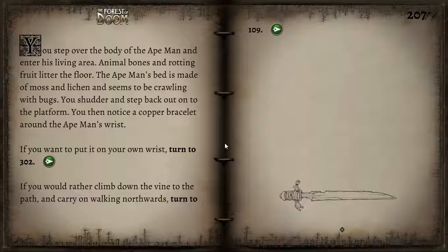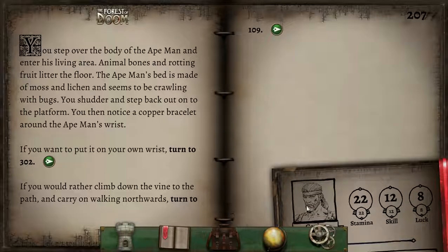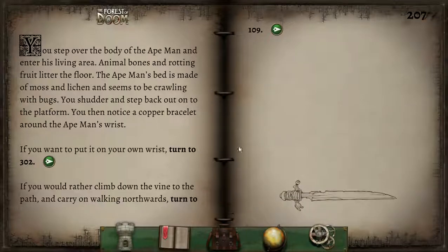You step over the body of the ape-man and into his living area. Animal bones and rotting fruit litter the floor; his bed is made of moss and lichen and seems to be crawling with bugs. You notice a copper bracelet around the ape-man's wrist. Somewhere in this adventure there's a magical helmet, a magical glove, and a magical bracelet — but one of them is cursed and reduces skill. I think it might be this bracelet, and our skill is very high, so I'm not going to risk it.